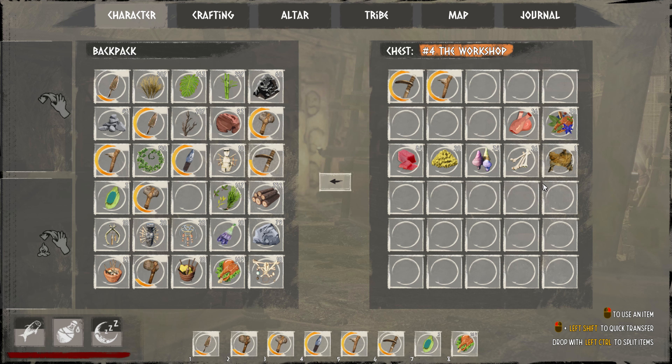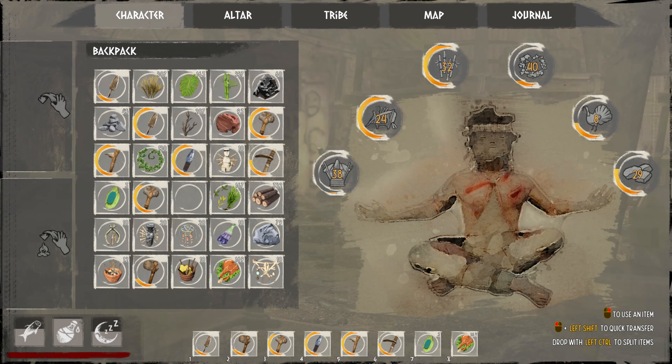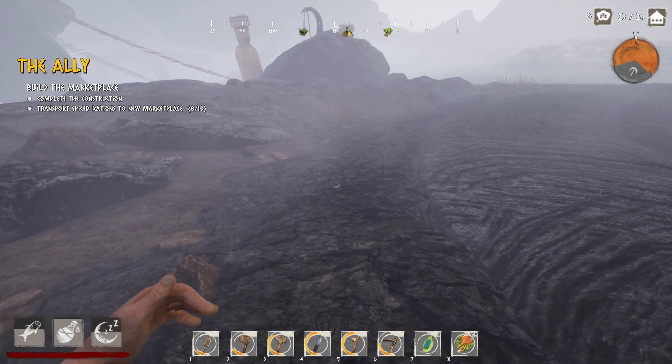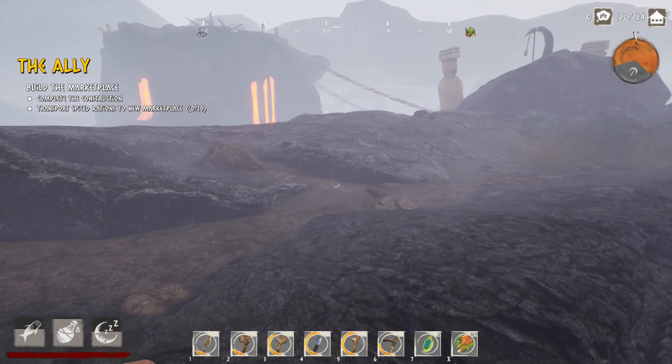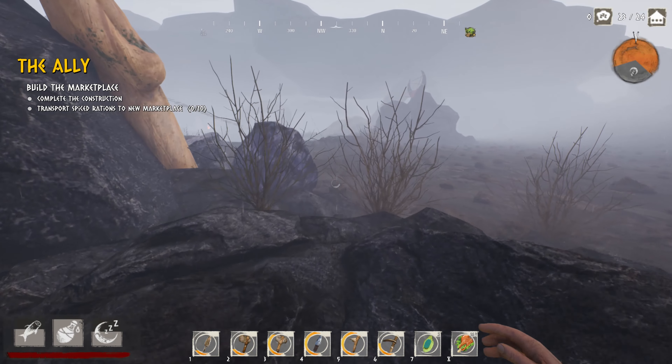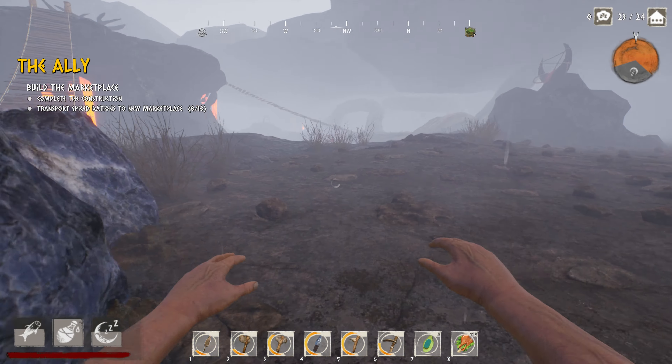I brought some food over, I even got 30 spice foods ready to go. My inventory has 557 bamboo, 352 wood - I actually thought I had more than that - and vines, 150. I got a good amount of material. I expect to run out at some point, especially when it comes to building the boat. I'm guessing it's gonna take a lot of material, probably not what I have. Let's go up to the altar.